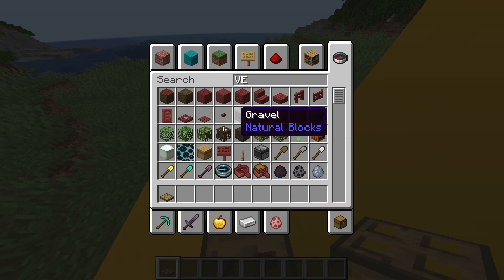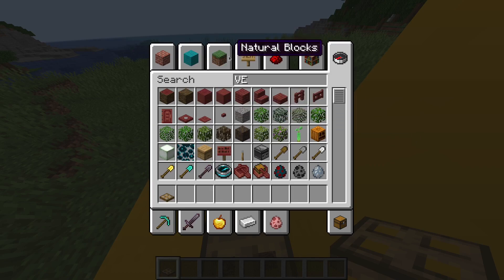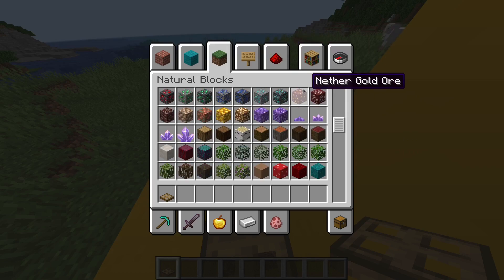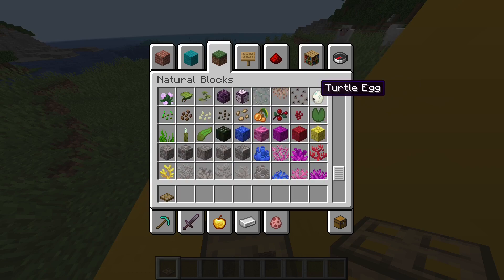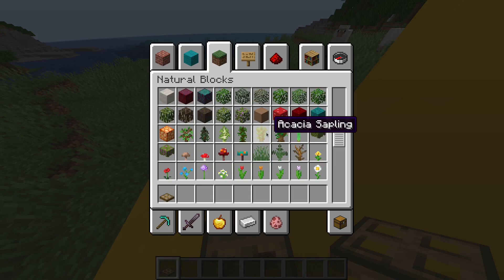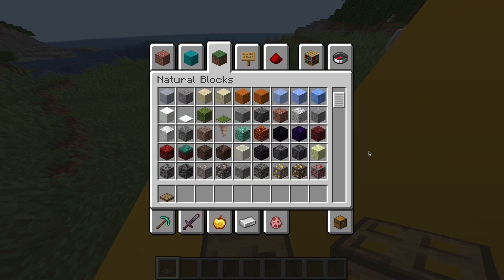No vines... vines, come on. I think that vines are natural blocks so I'm trying to look for them. Vines, where are you? You can't see them. Never mind, we'll use a ladder instead.